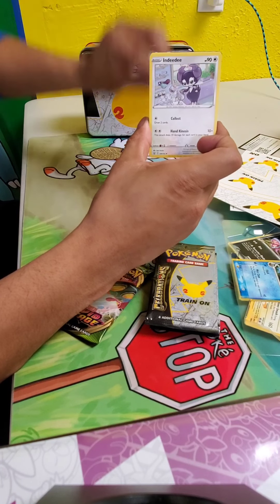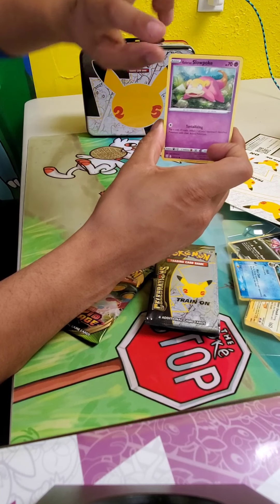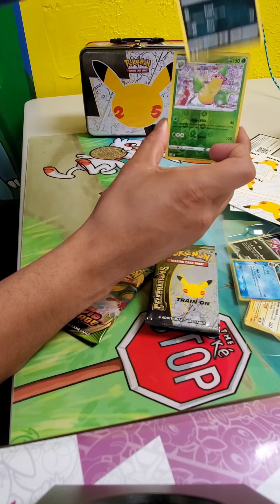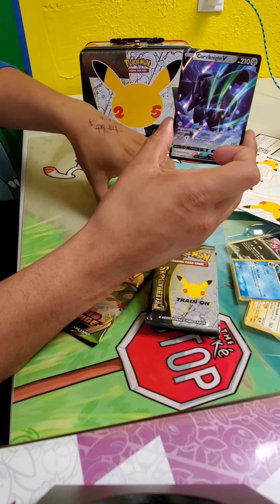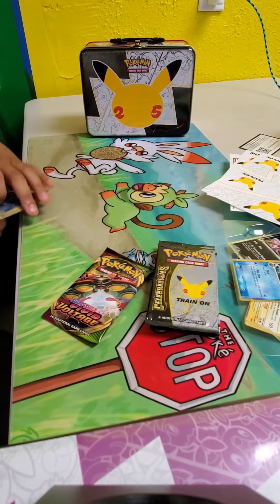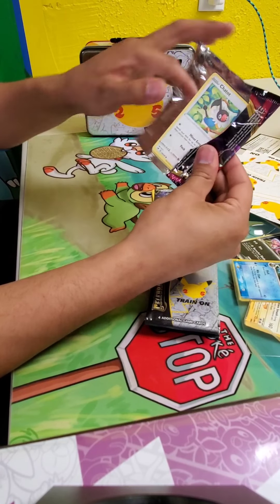Something big here — Weeping Bell, and then Dedenne, Sword and Shield Bert, Sizzlipede, Glameow, Galarian Slowpoke, Yamper, Murkrow, Reverse Hollow Victory Bell, and a Corviknight V. That's a pretty cool card. It's a V — you're looking at like a $1 to $2 card along that range. Not hugely valuable, but not bad.